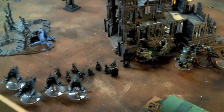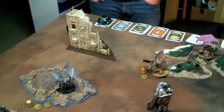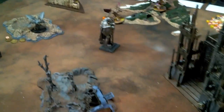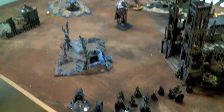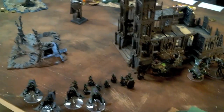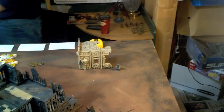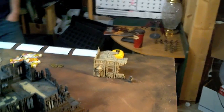First turn: three Demon Princes and Fateweaver have moved up. There are some Plaguebearers in the back. Lots of powers went off, no shooting happened. Nurgle put a Hull Point on Urian's Raider. We're moving on to Dark Eldar turn one. It was Night Fight turn one. The Helldrake, Cultists, and the Plaguebearers are in reserve deep striking. In the Dark Eldar reserves we also have a Razor Wing.